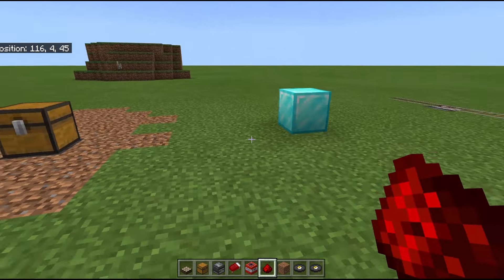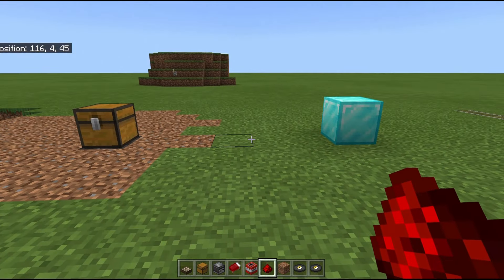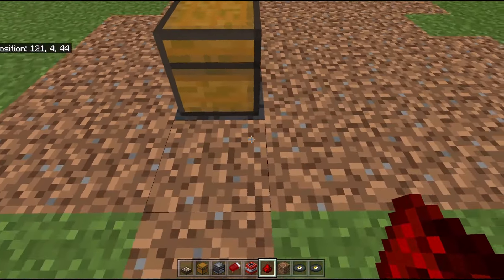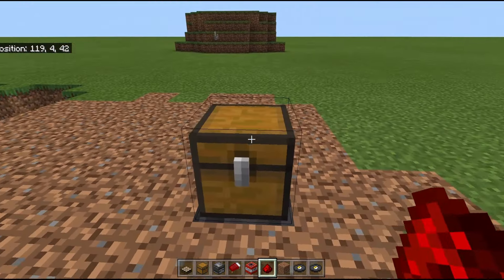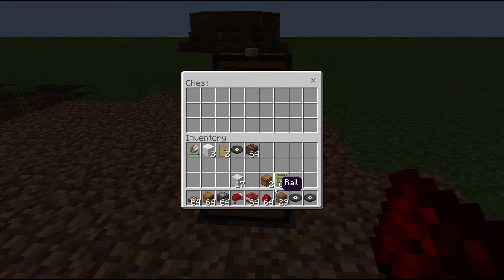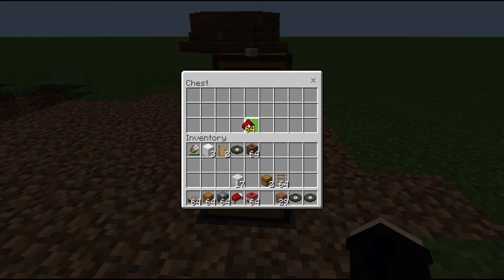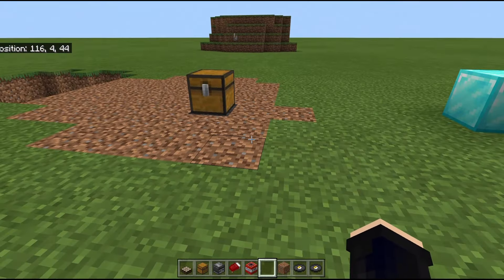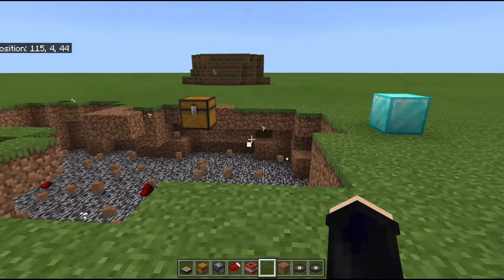The next one is a classic — we have a chest hooked up to an observer with TNT down in there. If you were to modify the chest by placing anything in it or taking something out, it will set off the TNT and cause a big explosion.